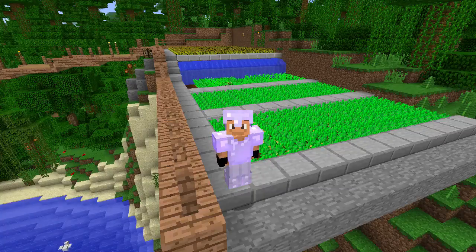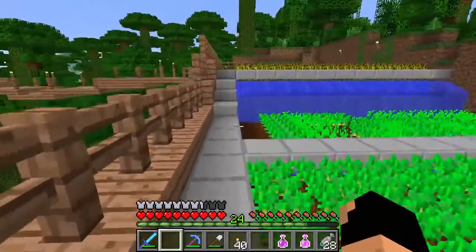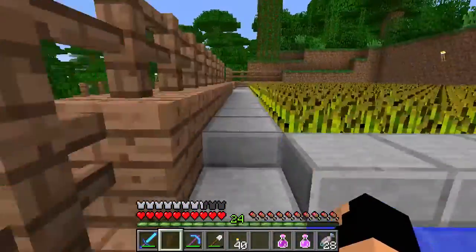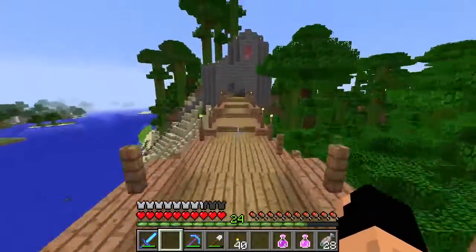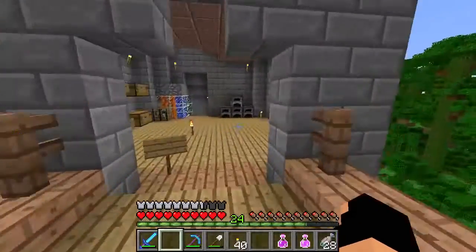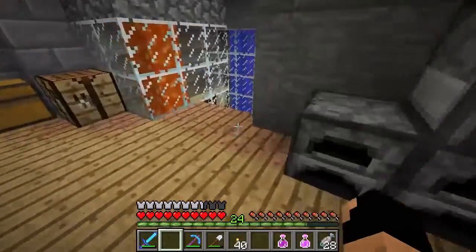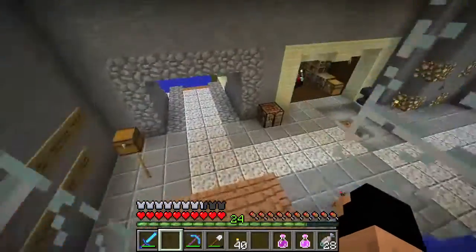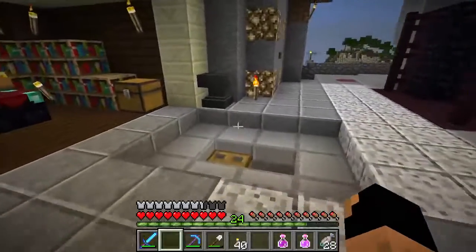Welcome to another episode of Back to Basics. Today we will be fighting endermen and repairing our armor, with a few other things in store. Let's head over to our house. The first thing we're looking for is our iron - hopefully we have a little bit extra from the last mining trip. Five pieces maximum should do it. Let's head downstairs - as you can see our helmet and boots have taken quite a beating.